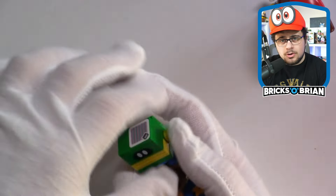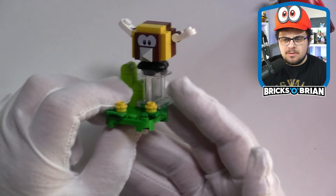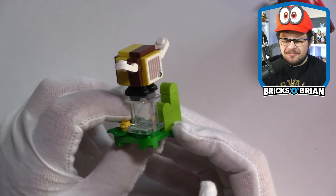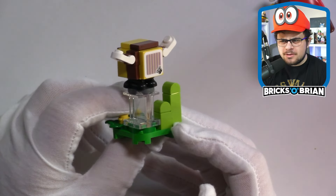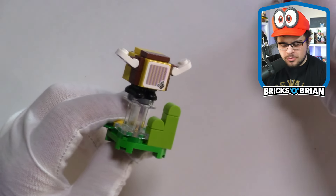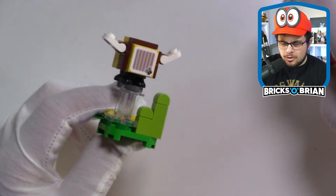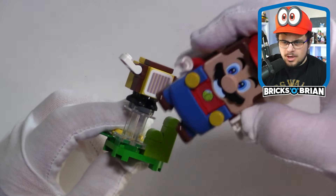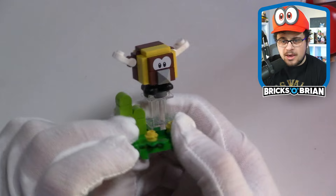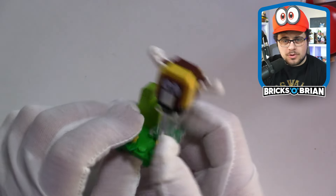This is the adorable Sting Bee, a bee enemy from Mario — I believe from New Super Mario Bros. Wii. Scan this character and you get some coins. It's very nice to have another exclusive character to the lineup, especially a bee.